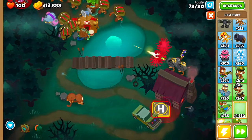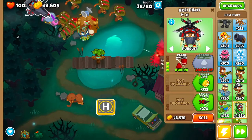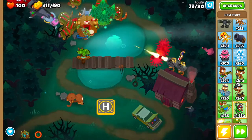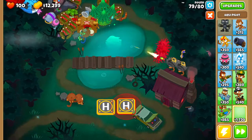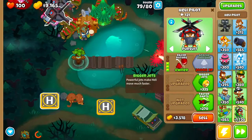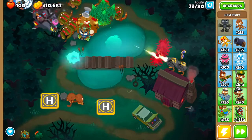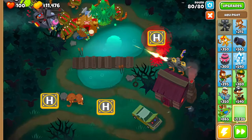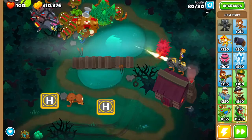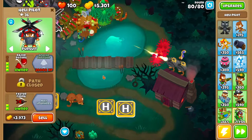Around round 78, drop a helicopter right here. Go for Quad Darts, Pursuit, Razor Rotors, Faster Darts, and Faster Firing. Keep using Oban's tree. Drop another helicopter — doesn't really matter where, it travels on its own. Go Quad Darts, Pursuit, Razor Rotors, Bigger Jets, and IFR. Around round 79 they're stuck in the top left corner. Drop a third helicopter if you can find space, and go with the same upgrades all the way to Faster Firing.